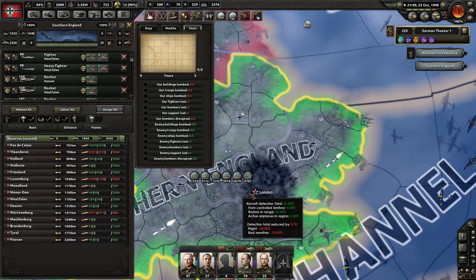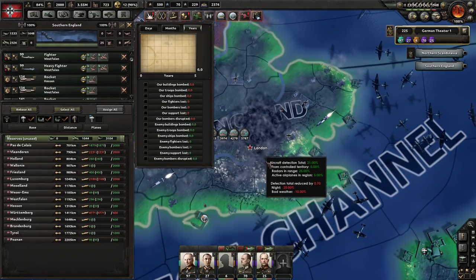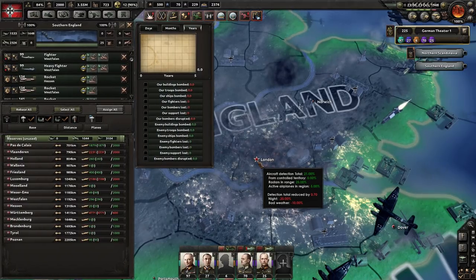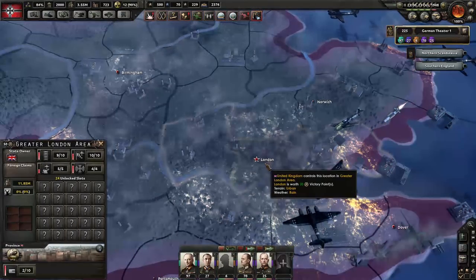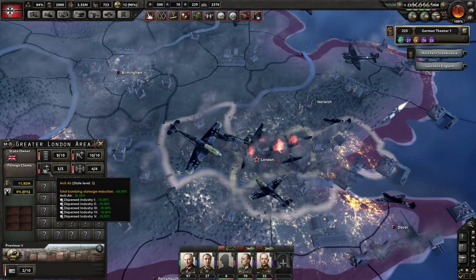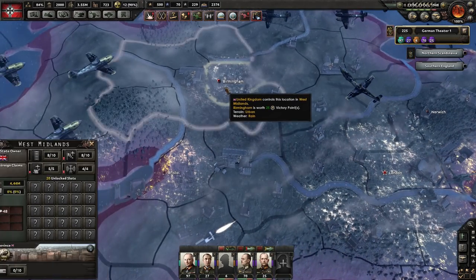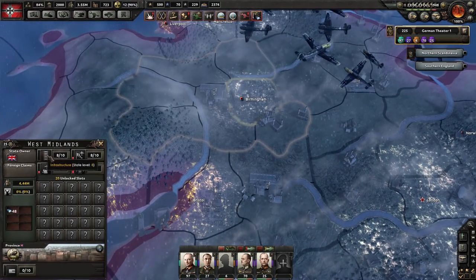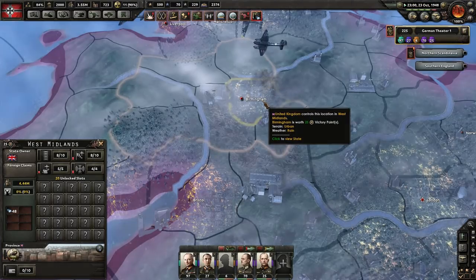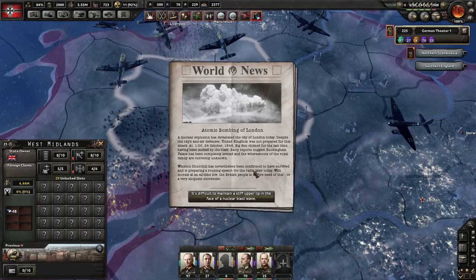I wonder if it killed off all the planes — planes seem to be okay. We just nuked London, that is awesome. Clicking on it we can see the damage: infrastructure and air bases are hit, but the anti-aircraft guns are still pretty low. For good measure we're also going to nuke Birmingham.